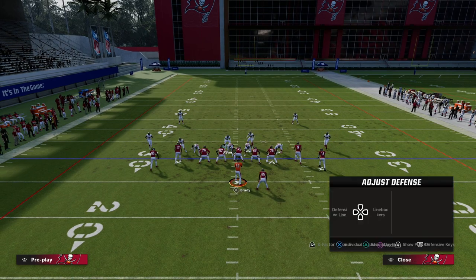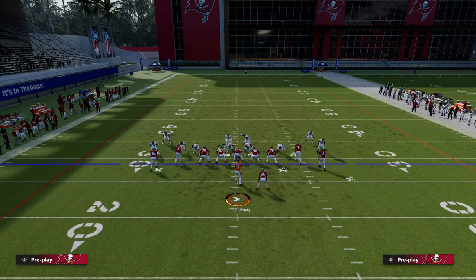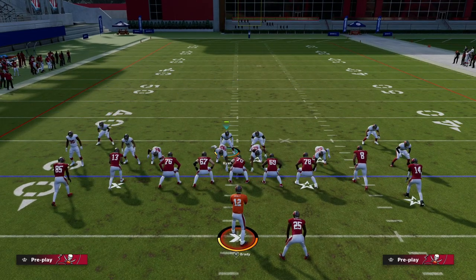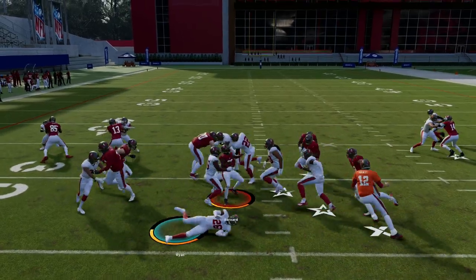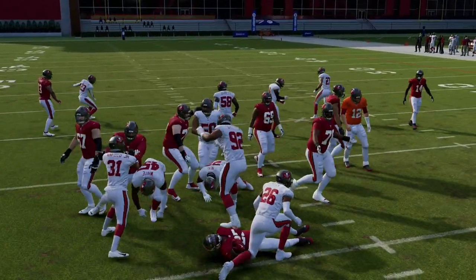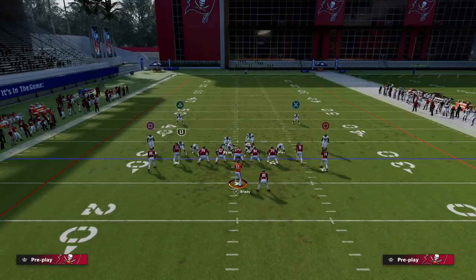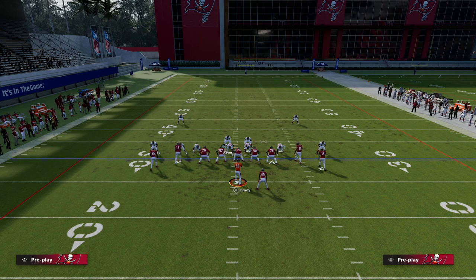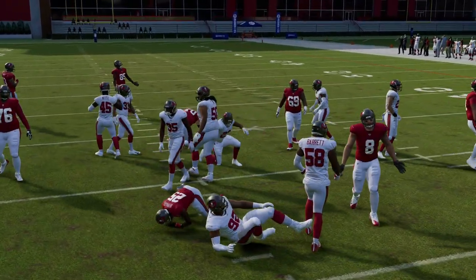Now, you might be asking yourself — what if they run inside zone? One of the most important tips for stopping the run this year, in my opinion, is to blitz your user. If you blitz your user, it makes it a lot easier to shoot the run. And again, inside zone — negative three yard loss. They cannot run on us. They cannot run the ball and just expect to get free yards. It's really simple. I'm literally just putting my user on a blitz, running straight down, and we're going to blow this up for a negative loss in the backfield every single time.